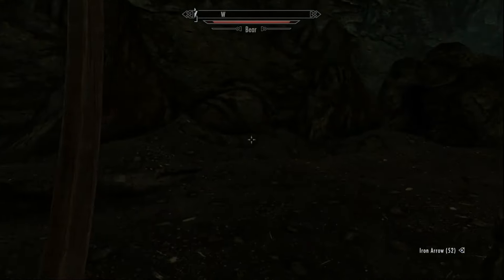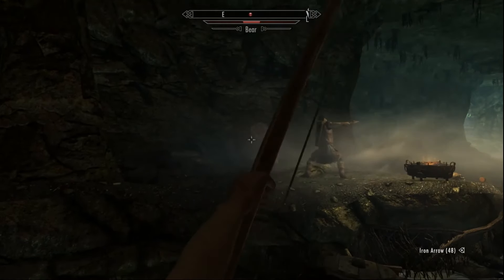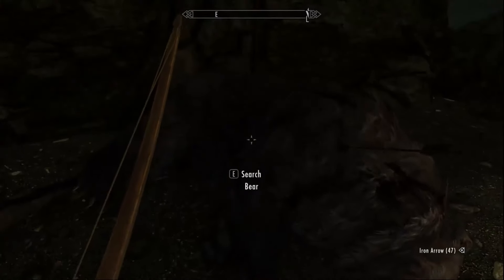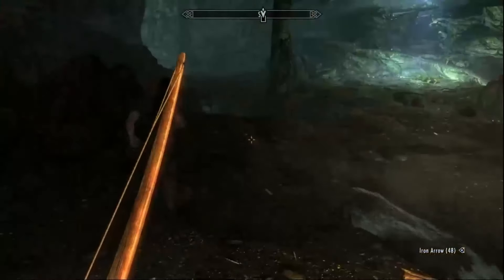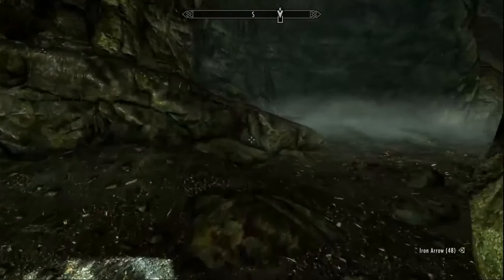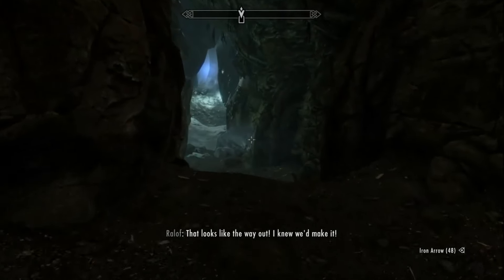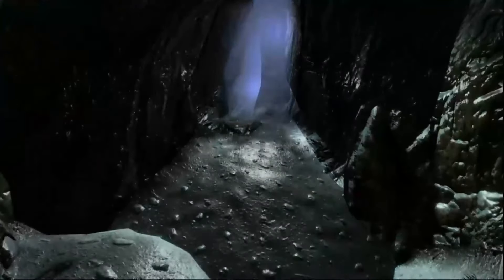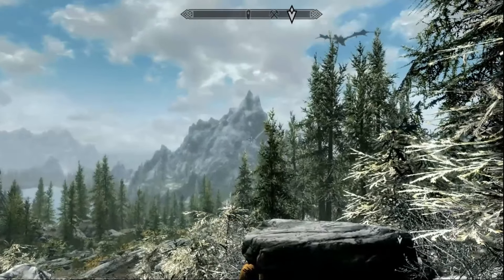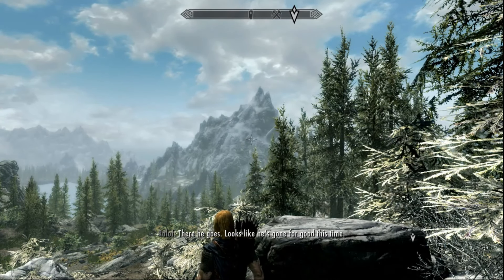Now run. And we are done — grab everything from the bear. We have finished Helgen Keep. No cheats, no exploits, no hacks. We've got two levels, we've got two perk points, and we are ready to begin our adventure in Skyrim Legendary Difficulty as a Stealth Archer. Thank you for watching — don't forget to like and subscribe if you enjoyed the video, and we will see you in the next one.